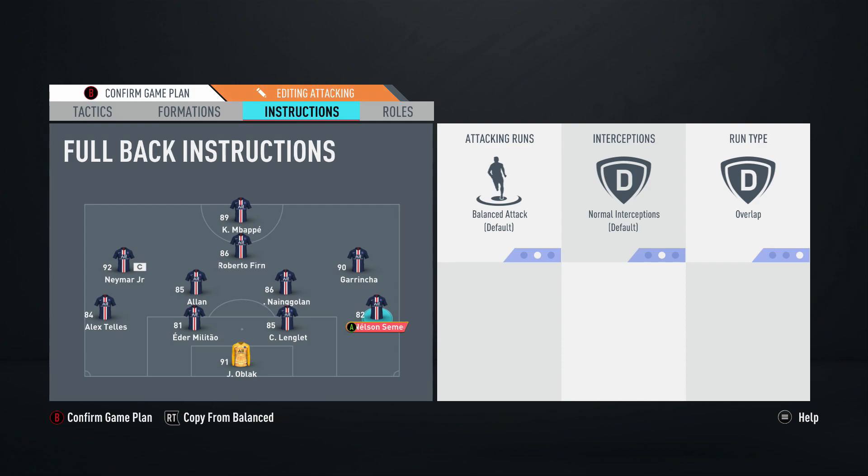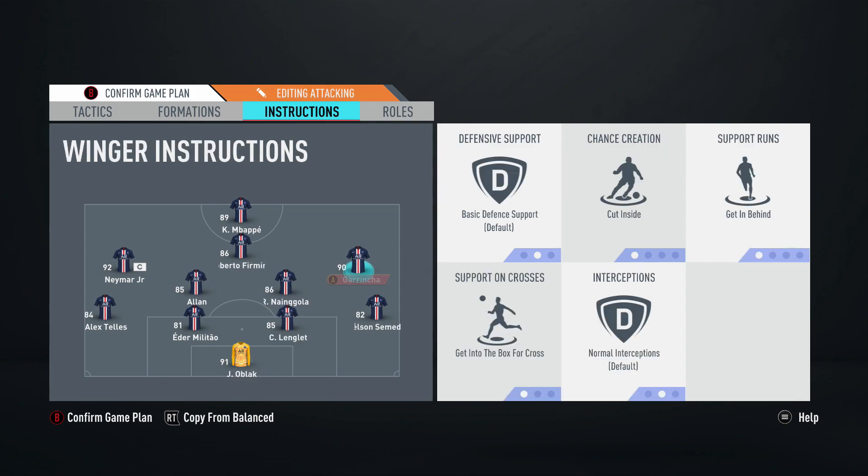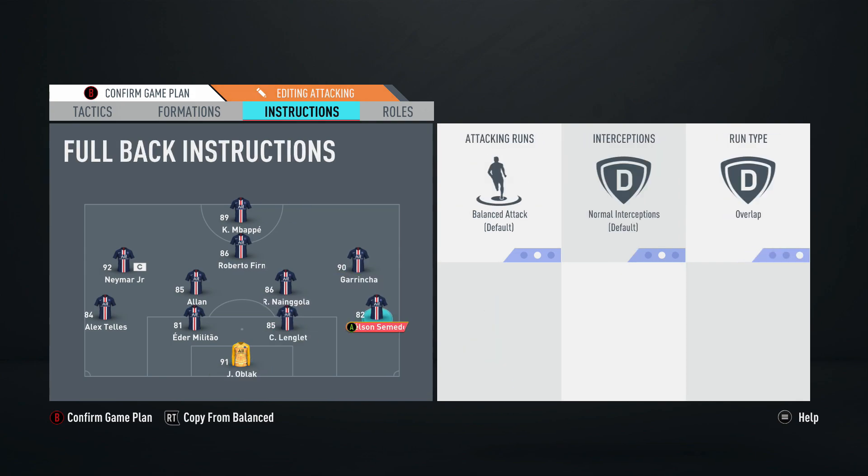Going into the instructions — as always, personnel is king when setting up any team. Tactics and instructions can only take it so far; you have to have the right players and play to their strengths. This formation suits the players I've got perfectly: good fullbacks, two good CDMs in N'Golo and Allan, good pace on the wings, a really good CAM, and a very clinical, quick striker.